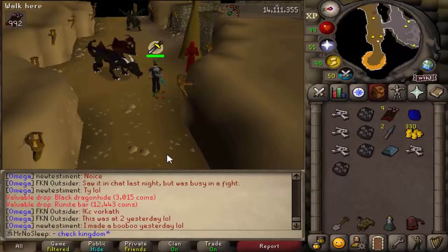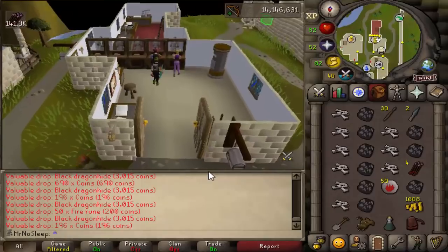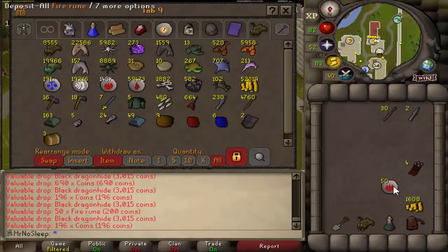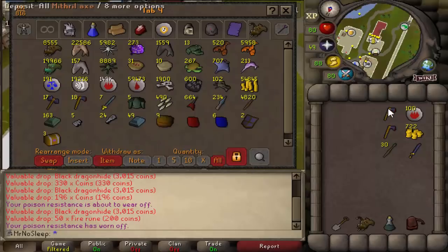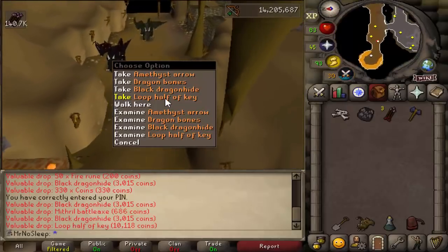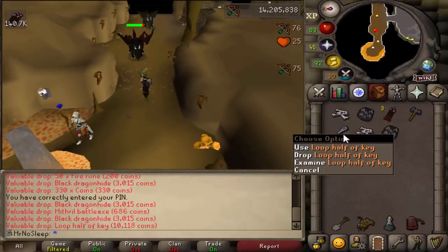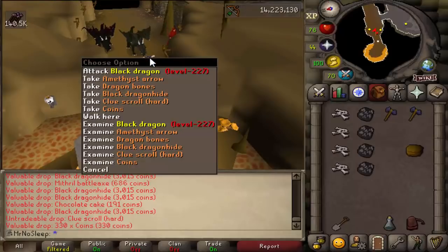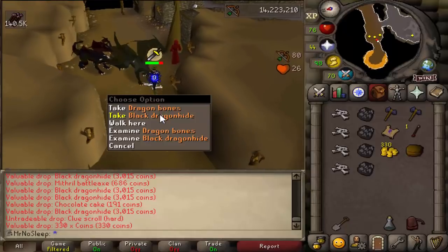Since I did do Dragon Slayer 2, dragon javelin heads were a drop I could expect — it's a 1 in 21 and one of the most valuable drops you can get here, so they are important to pick up. The ammunition doesn't stop there either — you can also expect adamant javelins in a quantity of 30 and 16 adamant poison darts. I'm not sure if people used them back in the day, but nowadays with blow pipes you could probably throw them in there, though I'm not sure if the poison really helps.